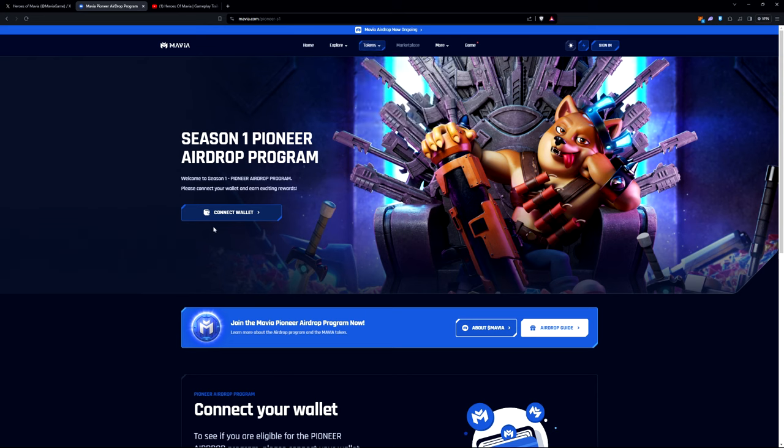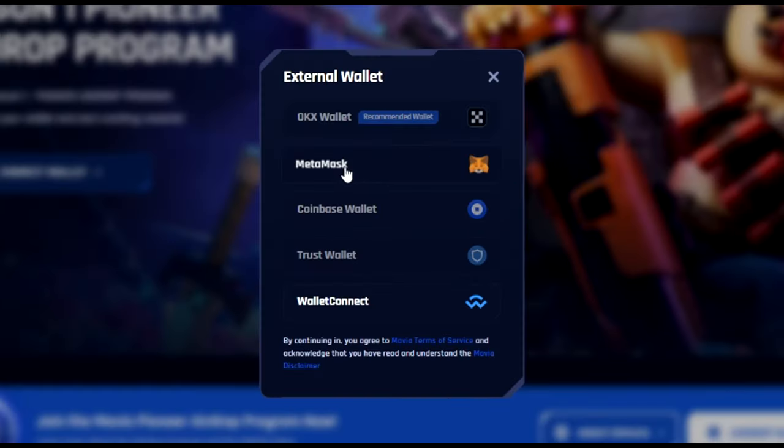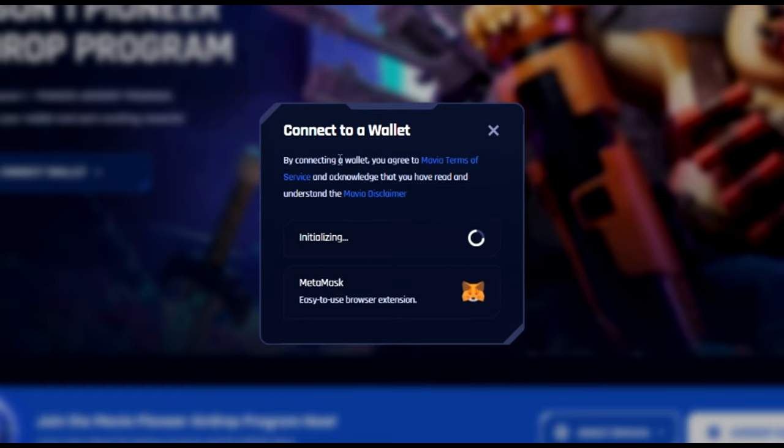There it's going to prompt you to connect a wallet. You're going to want to connect a MetaMask wallet. Go ahead and click sign in. You can use Coinbase wallet, Trust wallet, Connect wallet, or the OKX wallet. I like MetaMask — this is my favorite wallet, so I'm going to go ahead and use this.